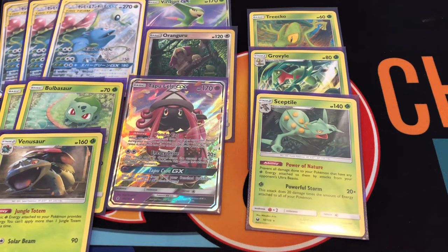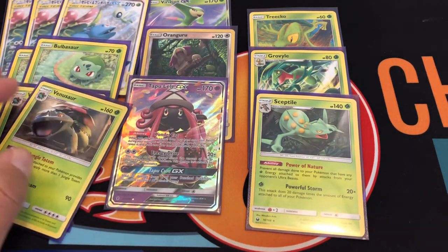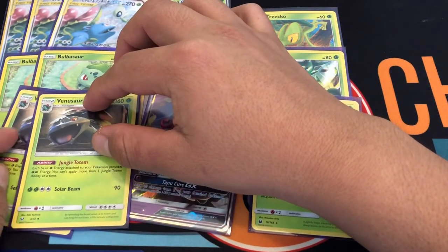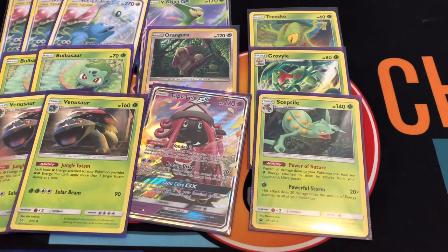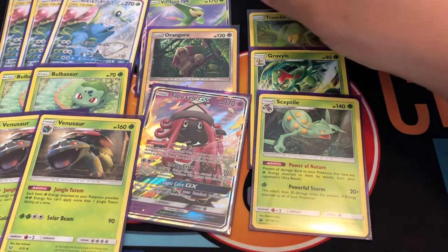With that GX, you're basically never going to deck out — your resources shuffle back into your deck so you're not gonna run out of anything. The other tech I have is two copies of Bulbasaur and two copies of Venusaur. The reason you'd run this is because of the ability: one grass energy turns into two grass, so it's just easier to power up the attacks.